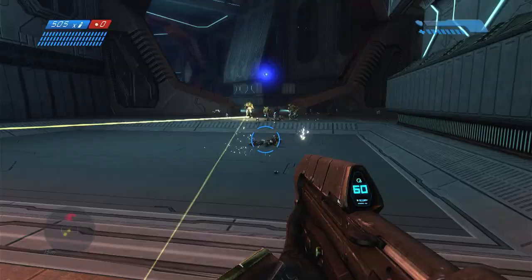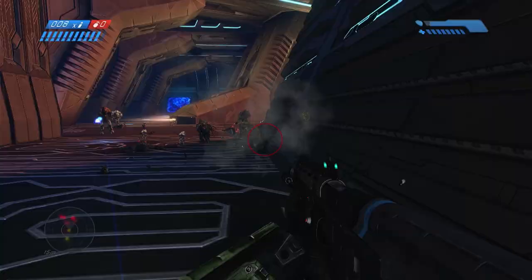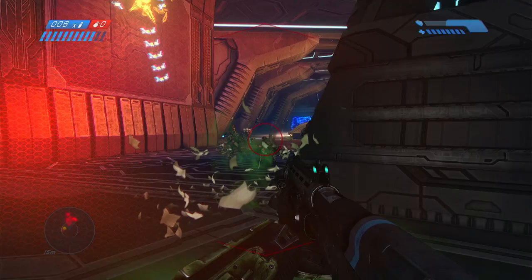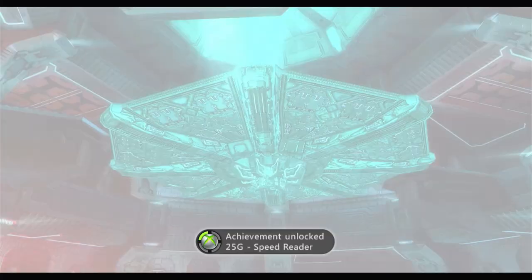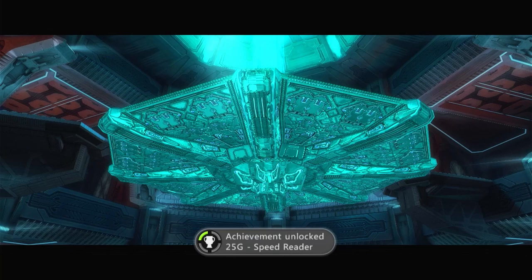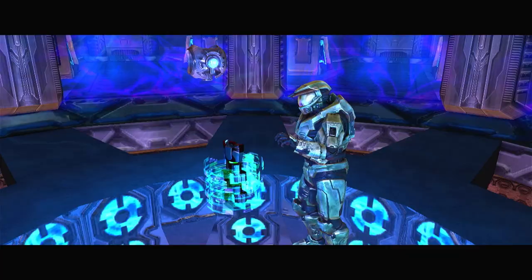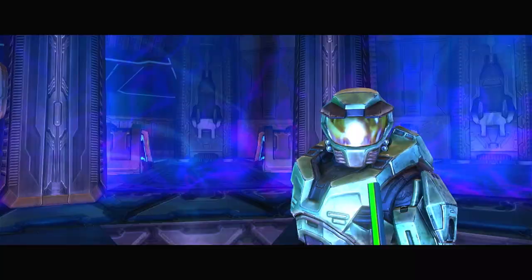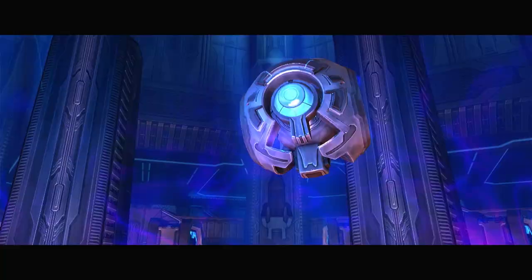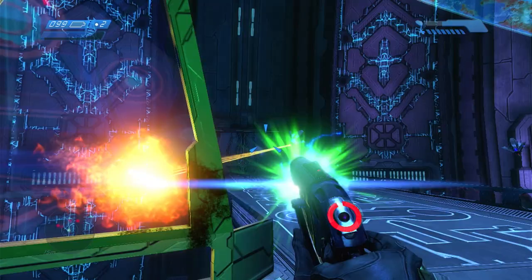The Library has another speed related achievement, this time for completing the level on Legendary in under 30 minutes. I was expecting to have to go back through another time to get this, but we found a way to fight through the repetitive floors quickly enough and pop the achievement — a very nice surprise. In my head I always think of it as being the most painful level in the game, but actually it's not that bad, just very samey in design. I will be returning to it later though because there is a second achievement to do.